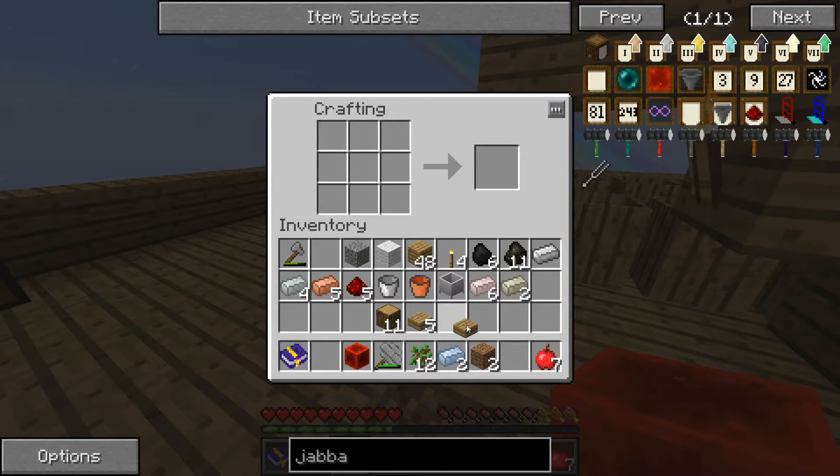How many stone do you need? Two. Oh shit, this furnace is so freaking slow. There you go. Alright, barrel has been made.